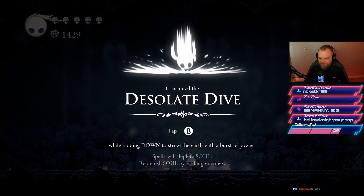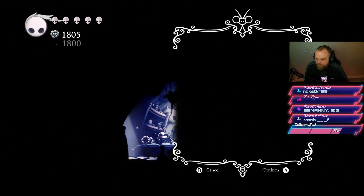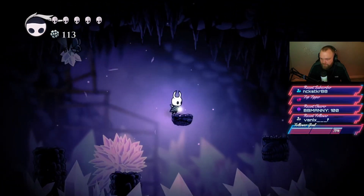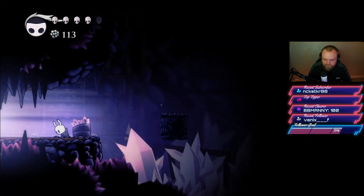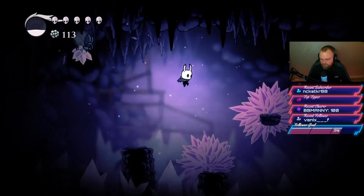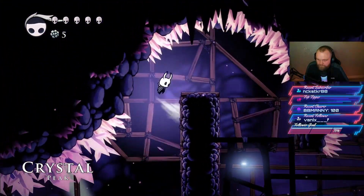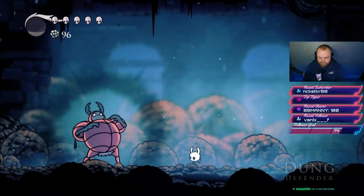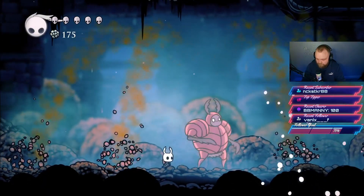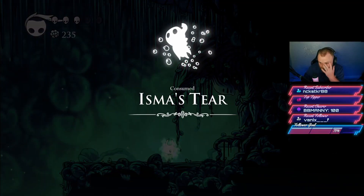Desolate Dive can cause damage in battle and break through barriers outside of it. With these skills we return to Dirtmouth to buy the lantern from Sly, which lights up dark areas. The main section this helps with is the path leading to Crystal Peaks, where we get Crystal Heart — allowing a continuous forward dash until hitting something. The next boss with an achievement is the Dung Defender, which you can cheese with Desolate Dive. After that, we unlock Isma's Tear, letting us jump into acid to access more of the map.